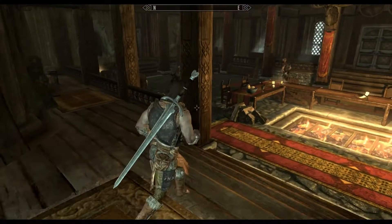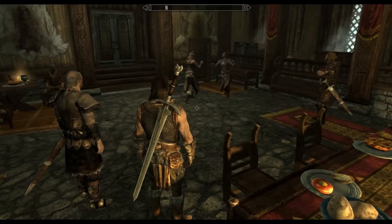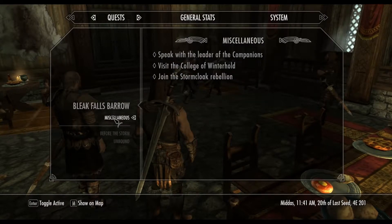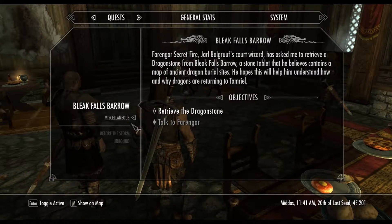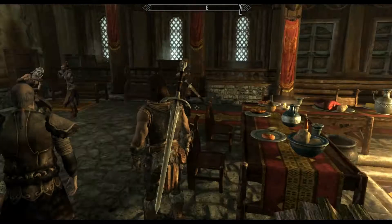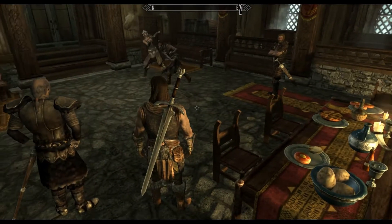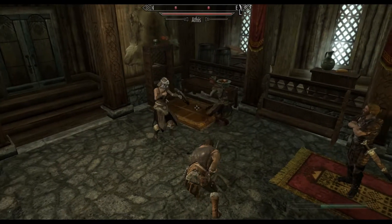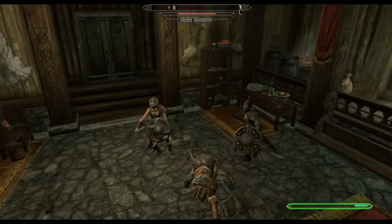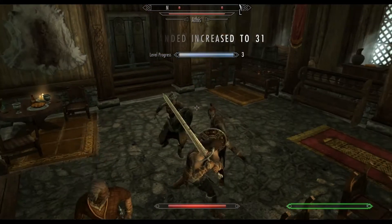Okay, a hardcore fight taking place right here. Are they going to stop or are they just going to keep going? I'm going to speak to the leader of the companions. Let's go towards the leader. Okay, so he's right over there. Should I? Yeah, let's get a piece of this action. You guys started the fight — I'm here to stop it. I'm the mediator, if you may.